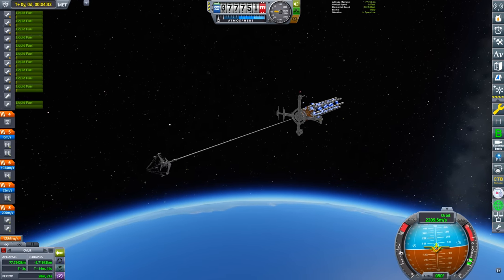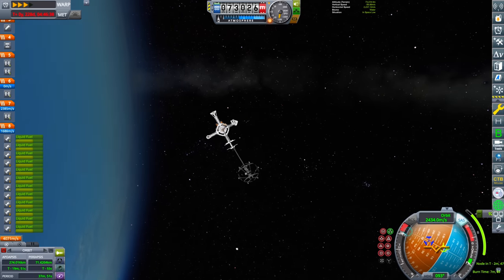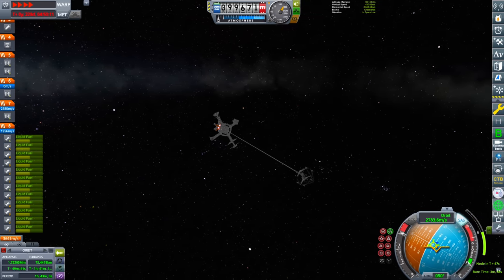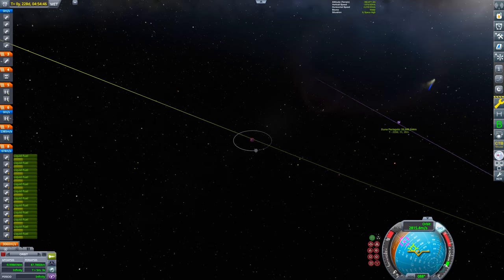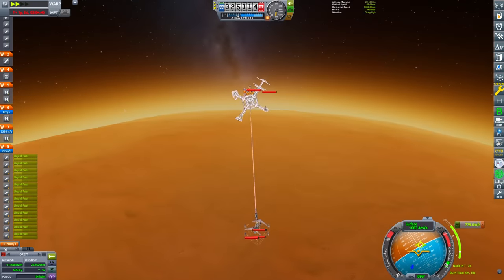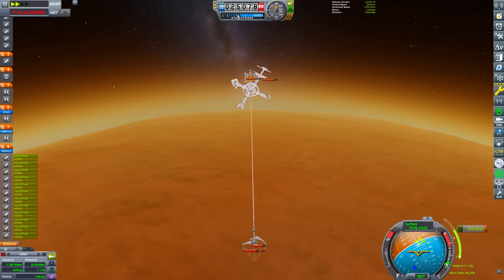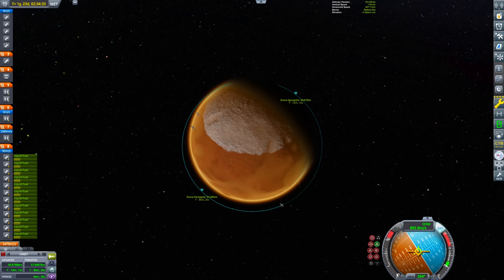Once in orbit, we can begin our burn to Duna. I chose Duna for this base because it's the only body with a surface, no ocean, and an atmosphere — perfect for flying around. The transfer is pretty standard, so let's quickly skip through this. All that's left is a sketchy Duna aerobrake and some insertion burns, and we are in Duna orbit.